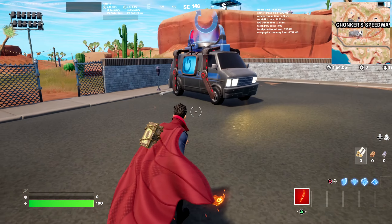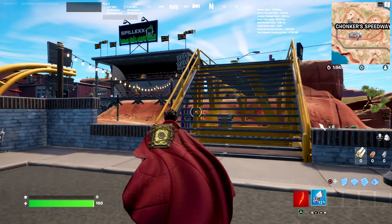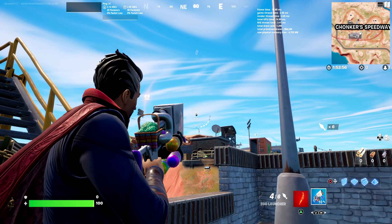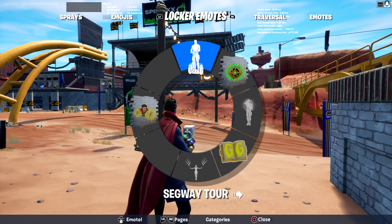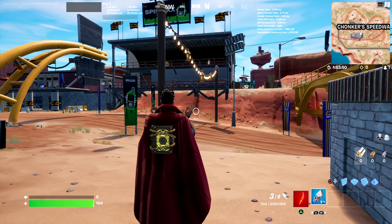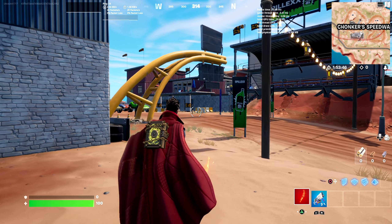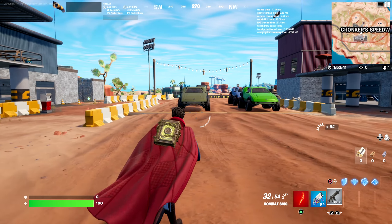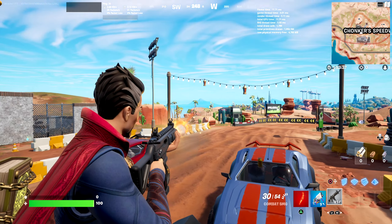If you opt to not put the back bling on him, that's understandable because it kind of looks weird when he's running — it clips through a bit. If you want to see him shooting a gun, the grenade launcher will work. This is what standard gun firing looks like. His emote actually does summon the sword if you don't already have it as your pickaxe, similar to last season where a character's emote summoned their pickaxe — which is really interesting.